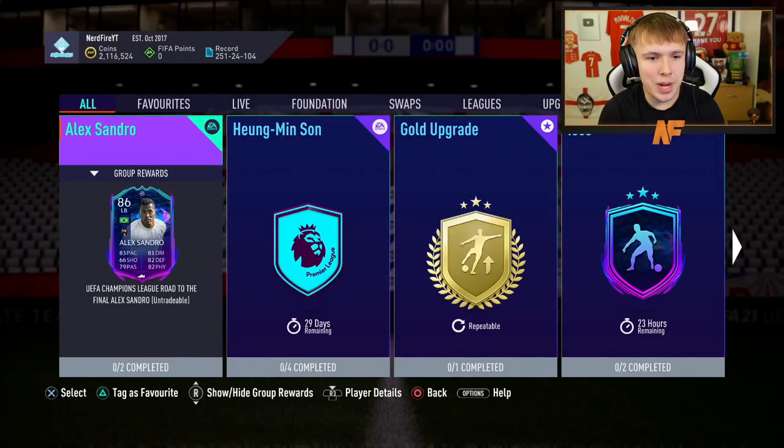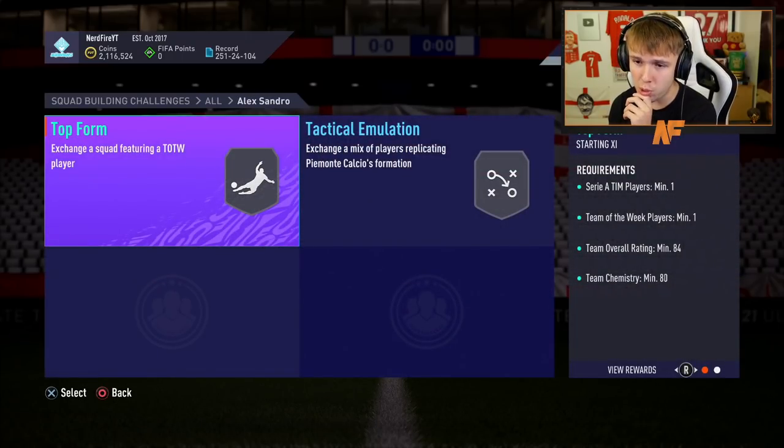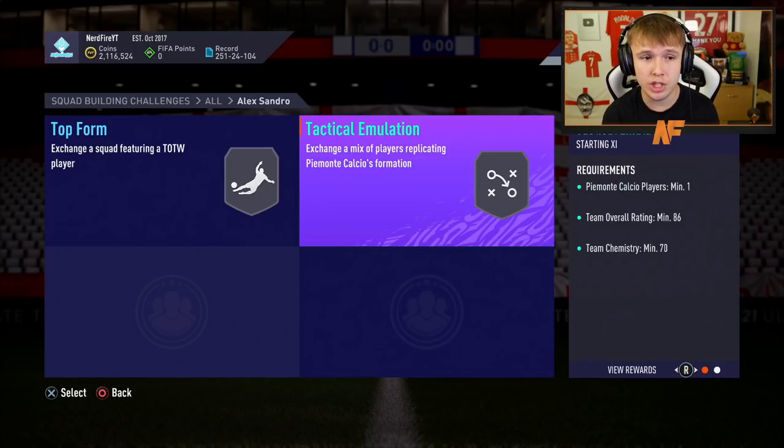And also the SBC player - we're going to go ahead and complete it. So let's switch over to FIFA. Let's go ahead and complete this Alex Sandro SBC. Two SBCs needed to complete. The first one requires a Team of the Week player, an 84 rated team, 8 chemistry and 1 Serie A player. The final one requires 1 Piemonte Calcio player, a team rating of at least 86 and at least 70 chemistry.